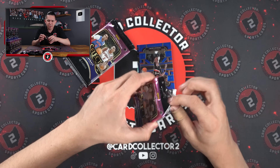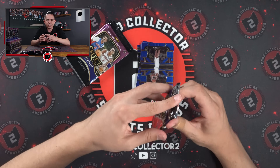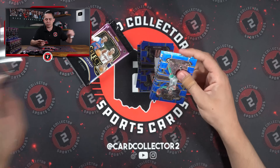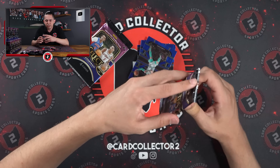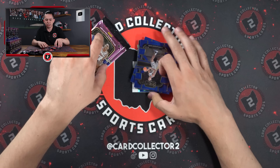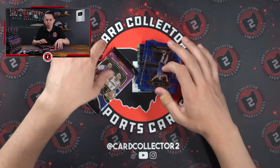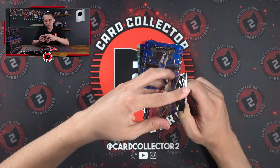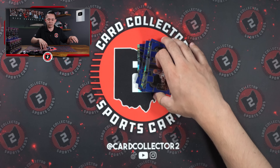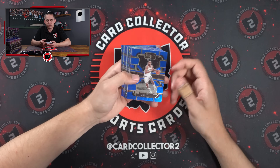One of the biggest names in basketball cards right now is Victor Wemanyama. He is the clear guy to search for in this product — it is not the Thompson twins, it is not Brandon Miller, it's not Scoot Henderson. The front runner is very clearly Victor Wemanyama. While we won't be upset if we pull big cards of those other guys, we're definitely opening 20 blasters, an entire case, searching for one guy.